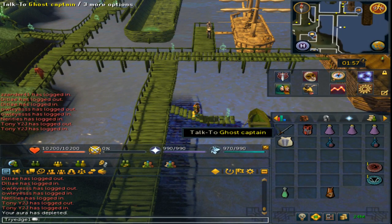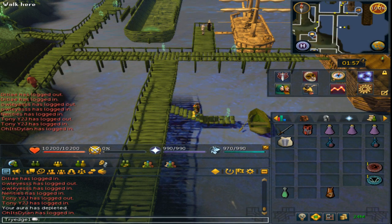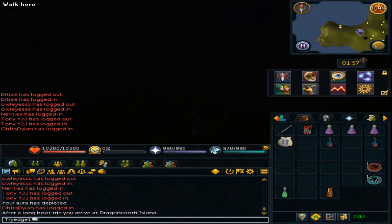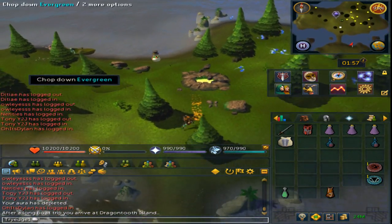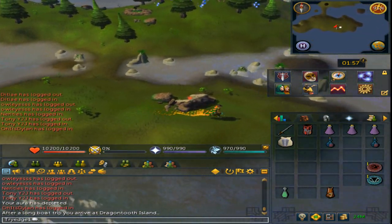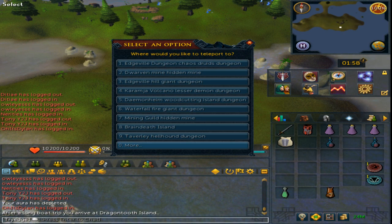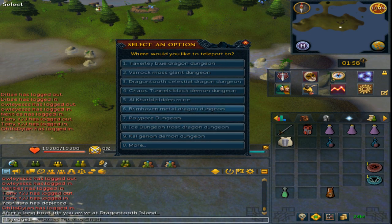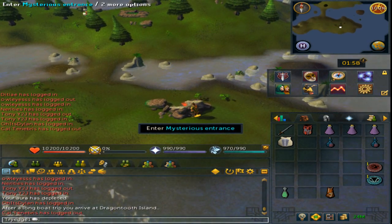For here, you will need to have either the Ghost Speak Amulet equipped or to have completed the Hard Morytania achievements. Right click him and travel. You will now be on an island with Radiant Wisps and the Colony. Continue to go south and you will be at a dungeon resource. If you have the 99 Dungeoneering Cape, you can right click it and activate. Go to option 0 for more, then click on number 3, Dragon Tooth Celestial Dragon Dungeon, and enter the Mysterious Entrance.